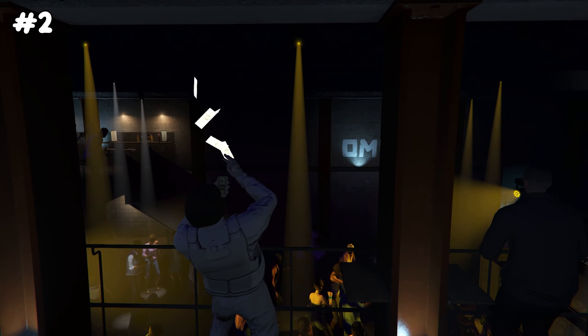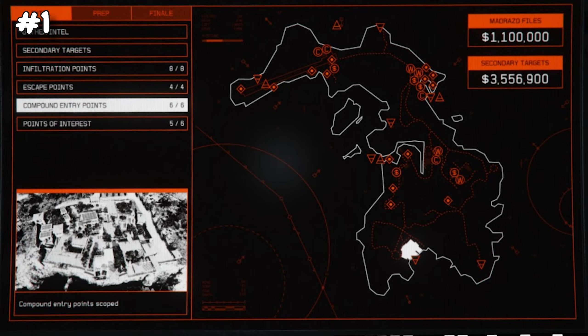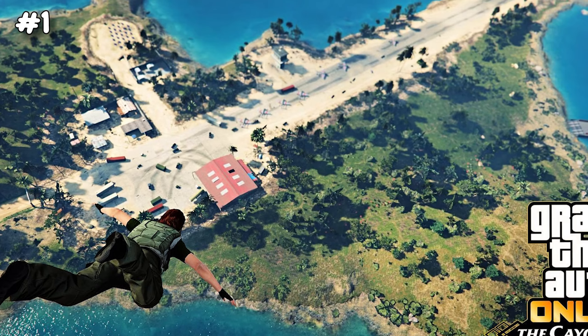To no one's surprise, the number one business is the Kosatka. Inside you can start the Cayo Perico heist, with setups that are easy to complete. A lot of people waste too much time on the final heist, which is why this video shows you how to complete the Cayo Perico heist the fastest way possible — in just seven minutes.